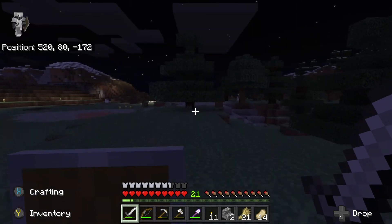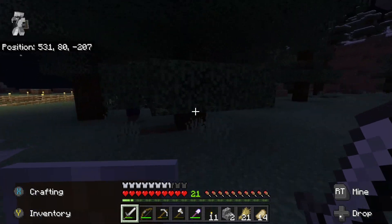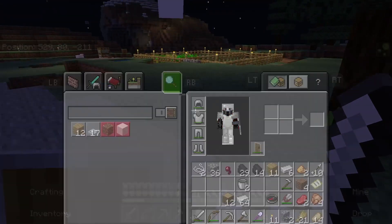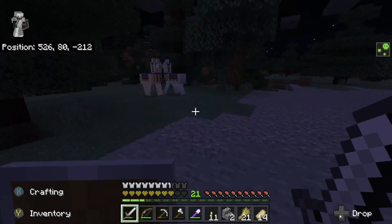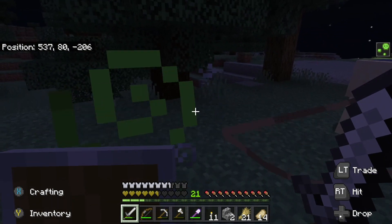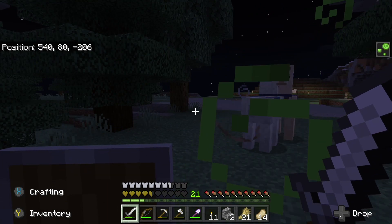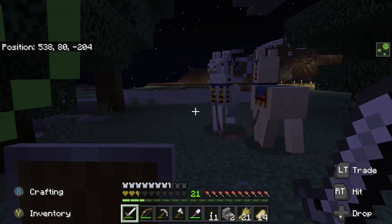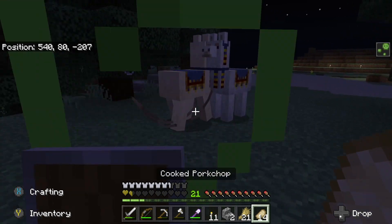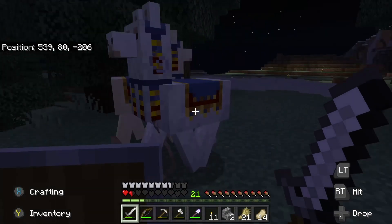If not then we'll just wait - oh, a witch! We're poisoned. We didn't even get anything from that did we - just some glowstone. We have an issue: the wandering trader is invisible. Wait, he has an invisibility potion on - that's so weird. Is this poison going to kill me? Maybe he's hiding from the witch.